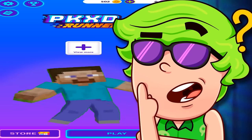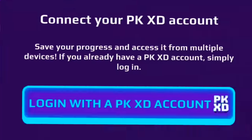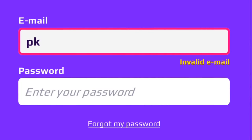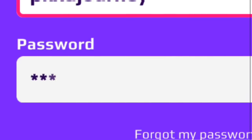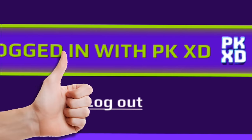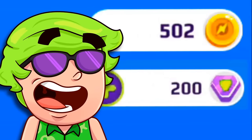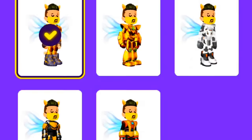The first thing you gotta do when you play PKX Day Runner is go to settings and log in with your PKX Day account. You just put the same email and password you use in PKX Day, and now your accounts are connected! And if you play a lot and get a lot of coins and gems, you can buy all these cool armors!